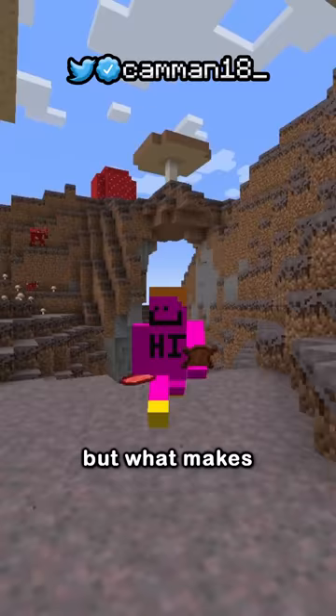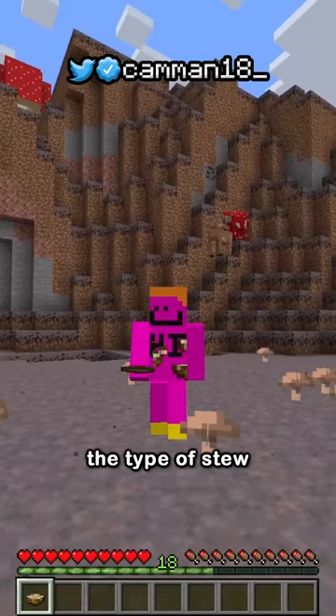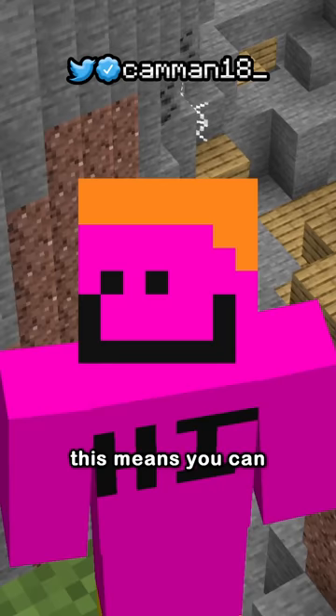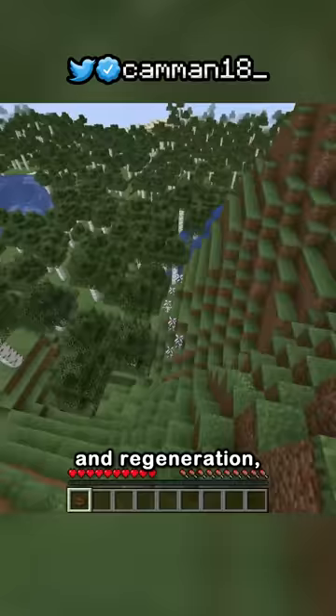But what makes it unique is one of the least known features in Minecraft, but also one of the best. If you give it a flower before milking it, it will give you suspicious stew, and the type of stew depends on the flower. This means you can essentially have infinite fire resistance, night vision, jump boost, saturation, and regeneration from one animal.